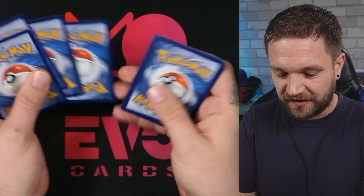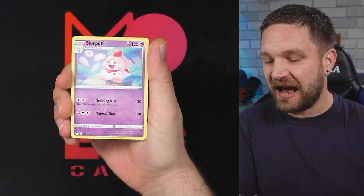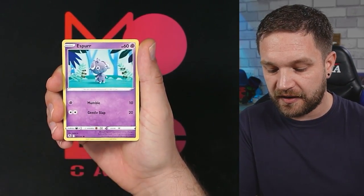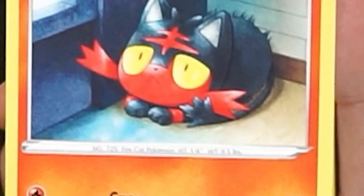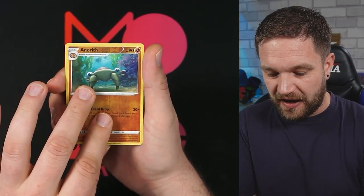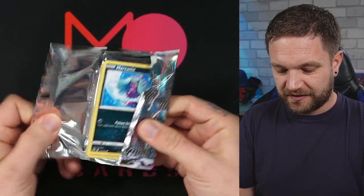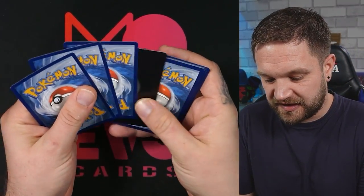We've had all white code cards up until this point. High hopes for the triple blisters still. Sniggles, Litten — look at the face on that! We have an Aerodactyl and a Noivern. Halfway through the ETB and just the one trainer gallery so far. Come on — let's get one of those beautiful alt arts.